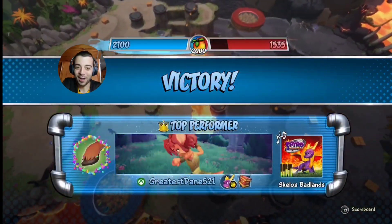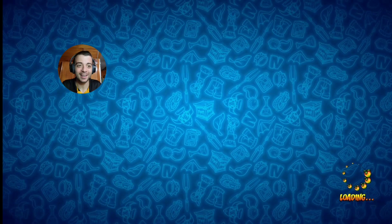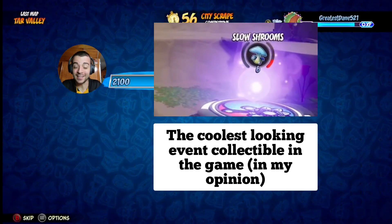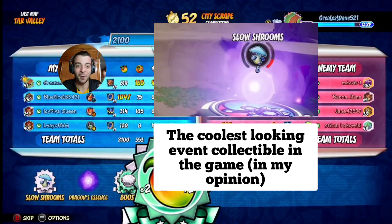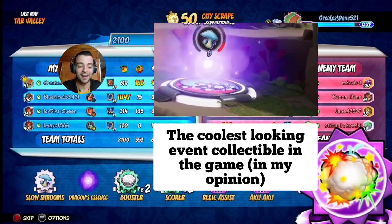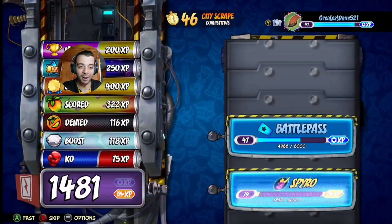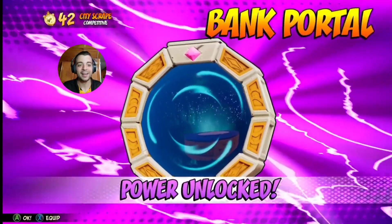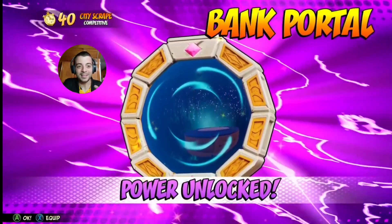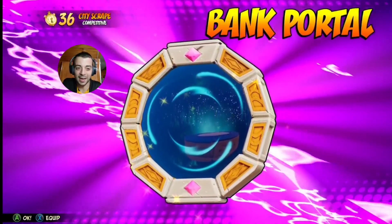I got a little caught up with this match, but this was the match I collected all four of the Dragon's Essence. I'll show a quick little clip — the moment before I collected it, so my apologies for that. But what matters is we unlocked the newest power-up. We just gotta skip through all this. Here it is — the Bank Portal. It looks similar to the portal Spyro uses in his games.